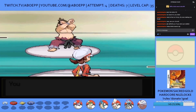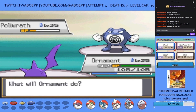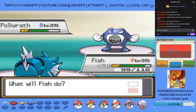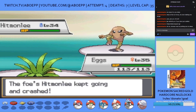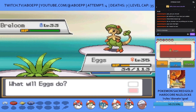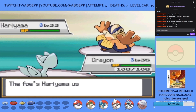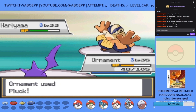Next up are Chuck and his fighting types. Ornament can one-shot his Primeape with Pluck, and another Pluck does great damage on Poliwrath but he puts Ornament to sleep. I switch to Fish as Chuck heals, get off a Dragon Rage before Poliwrath lands another Hypnosis, and Fish stays asleep for four turns. She finally wakes up and uses two more Dragon Rages to take Poliwrath out. Hitmonlee misses a High Jump Kick as I switch to X the Exeggutor, who takes out Hitmonlee and Hitmonchan. Primeape, Hariyama, and Salamence all fall, and Ornament handles the last Pokemon for a deathless win.